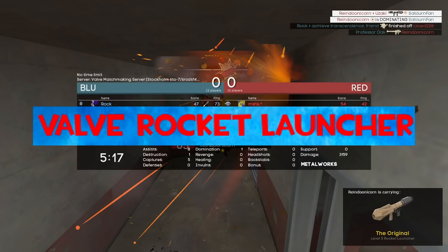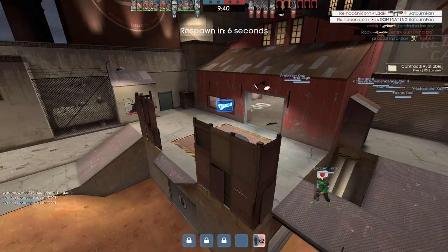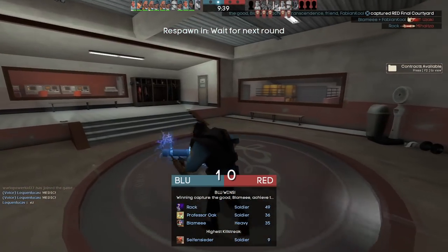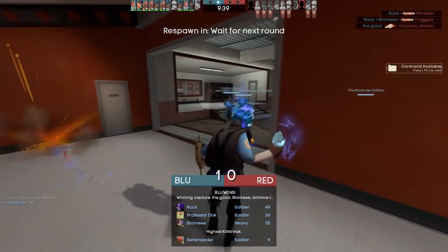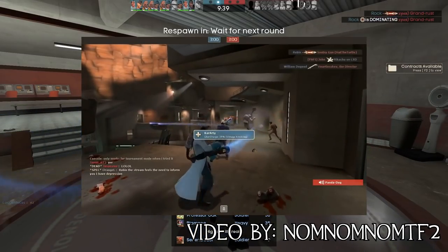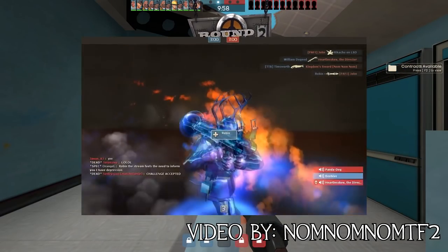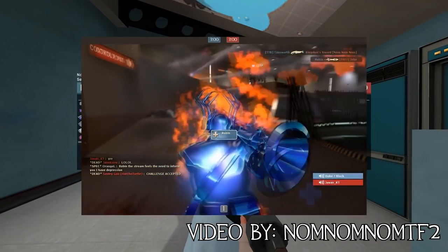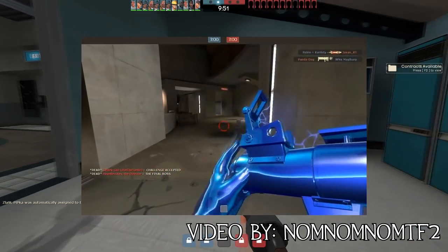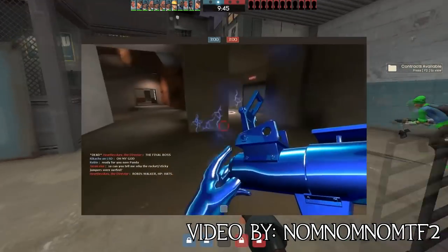Valve Rocket Launcher. Items in TF2 can have different qualities — there are currently 12 types, and by far the rarest is the Valve quality, given to certain items in possession of Valve employees. The Valve Rocket Launcher the iceberg refers to belongs to Robin Walker, one of the lead designers of TF2. The weapon in question is, to put it bluntly, ridiculous, with major buffs like plus 1,000,900% damage bonus or gaining up to 250 health on hit, basically rendering its carrier an invincible killing machine.